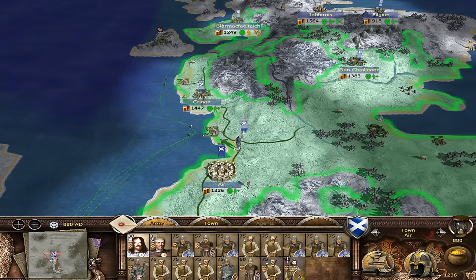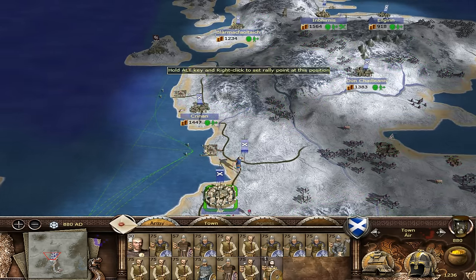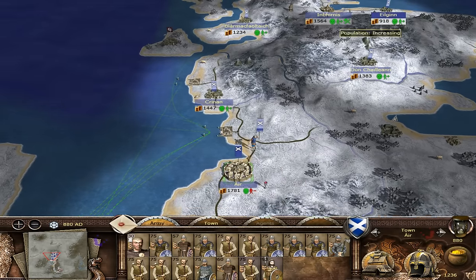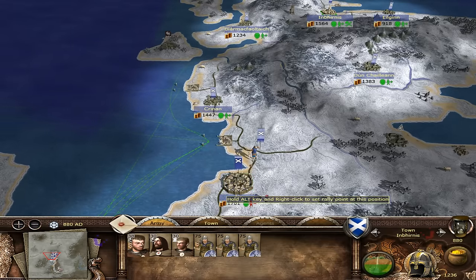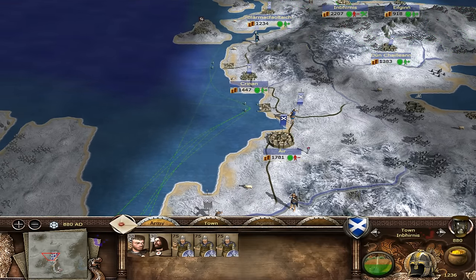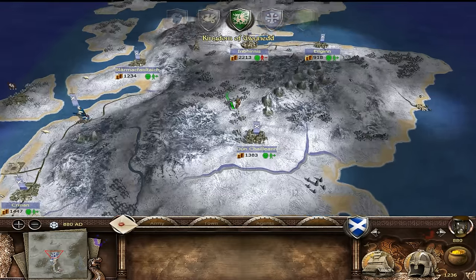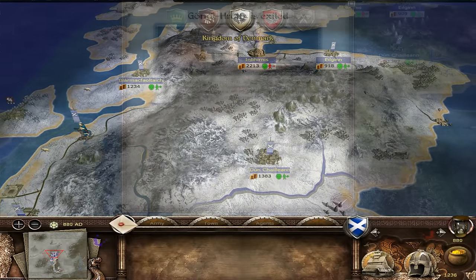We're going to send one of these generals back here - that's more like it. Now when this gentleman leaves here, that's going to give us a problem with no general to administer. We do have an overflow of generals. I might send one down to administer Ayr whilst we are in battle. Let's end the turn and get that military build moving as much as we can - but didn't see those Vikings there, that doesn't bode well.